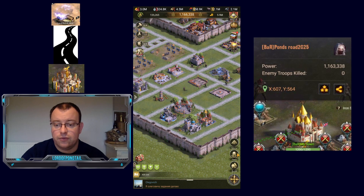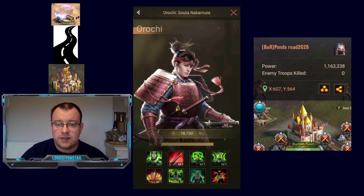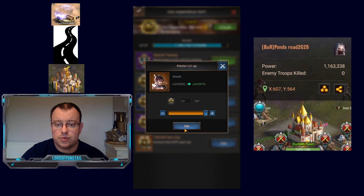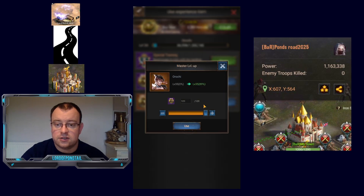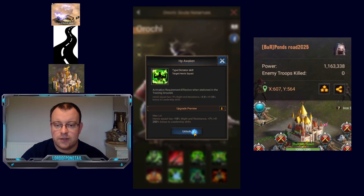I need to level them up as quickly as possible. What you want to do is focus on one hero at a time and try to get them up to level 35 as quickly as possible so you can awaken them and get that maximum troop count. It's better to just focus on one. So we've got Orochi up to level 35 in this video so you can unlock his 6th skill.